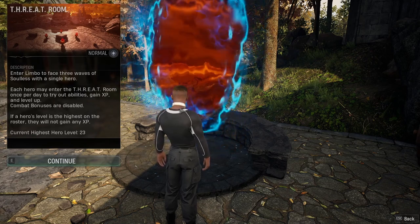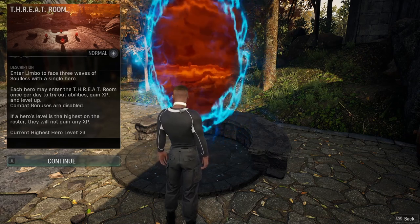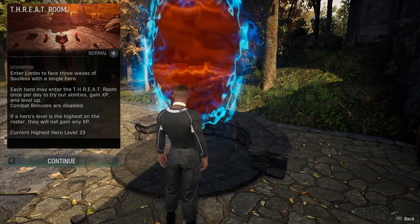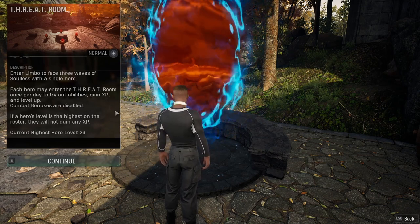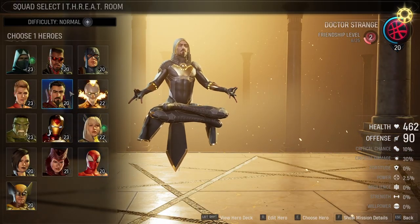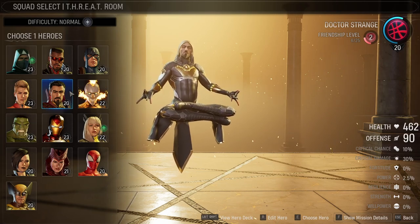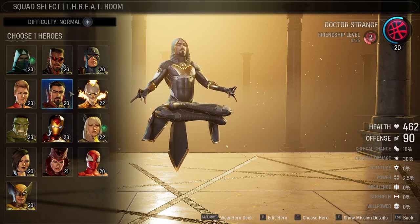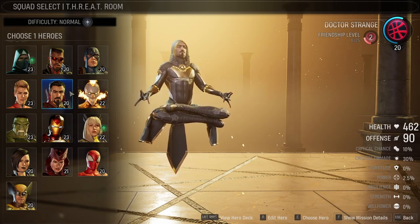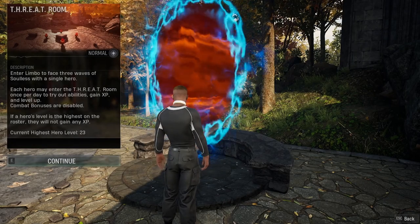In the Threat Room, any hero can enter, fight, and level up. The highest level you can gain is capped at your current highest hero level — so if my highest is 23, taking Dr. Strange in could bring him from 20 up to perhaps 21, 22, or 23 depending on performance. You can repeat it as many times as you want, any day. So don't feel forced to use underleveled heroes in story missions just to level them up — the Threat Room handles that.